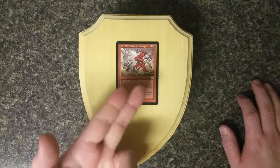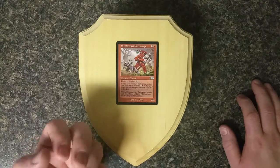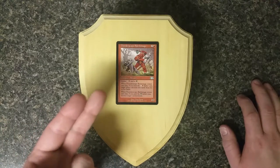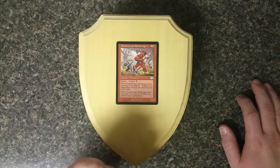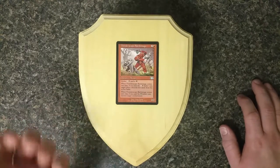If you paid 2 and 1 Red for the 2/2 and then 1 Black, it would come into play and your opponent would discard two cards from their hand. That's actually pretty good early, but that's 5 mana — though you could probably afford it and get it to work.